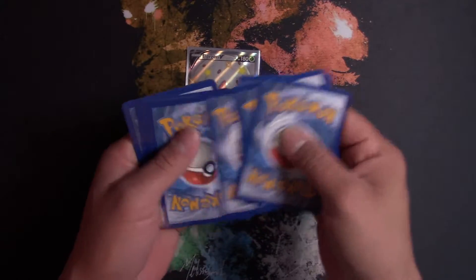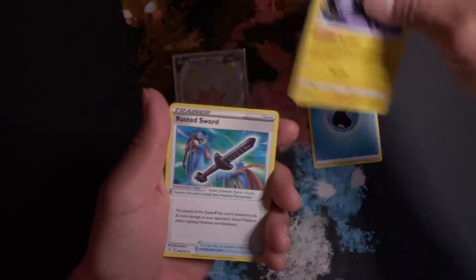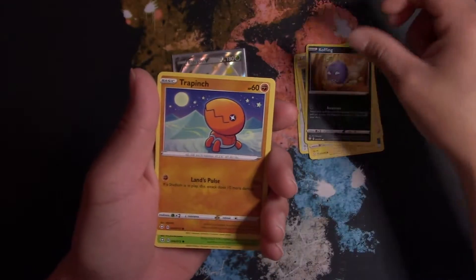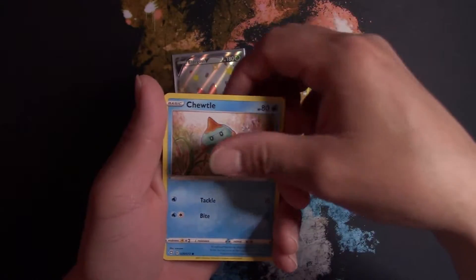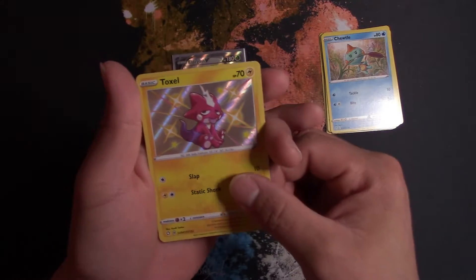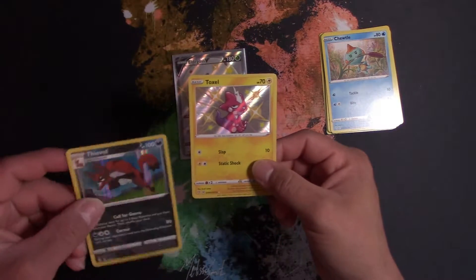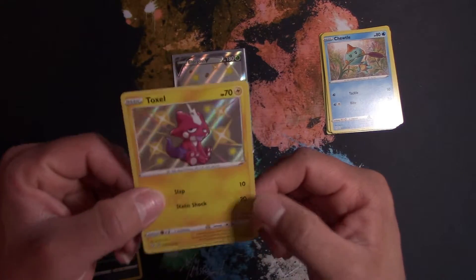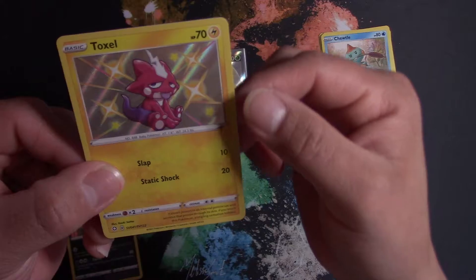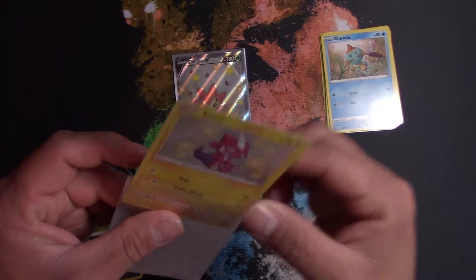Alright, one, two, three, four — got water energy, Alaxio, a Rusted Sword, Ball Guy, Shinx, Cufant, Rowlet, Choodle, and a baby Toxel — a shiny Toxel. Going into a Thievul for our holo rare. Oh man, on the side it has some holo bleed. Either way I'll take it — it's a hit!